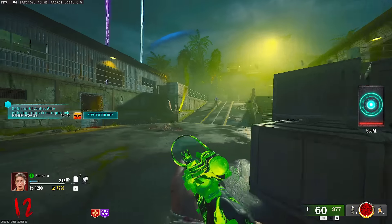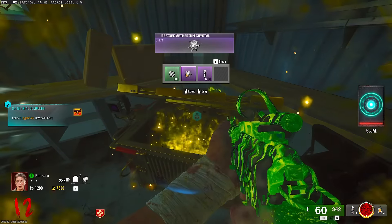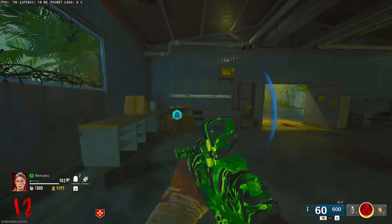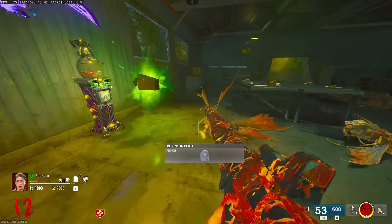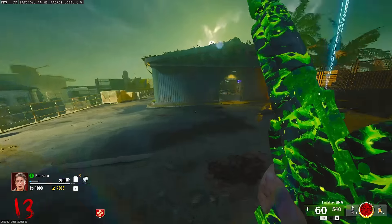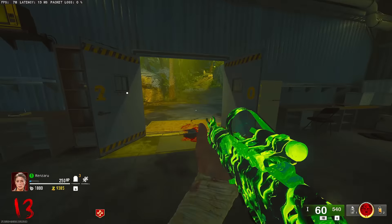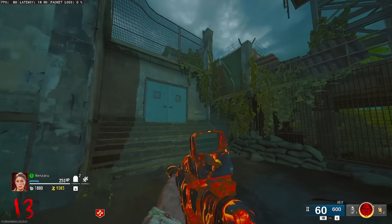There's one of these Sam trial things. Let's do one — I got PhD Flopper, need to kill 30 zombies with it. That's kind of unfortunate during a vermin round. I completed it and got a gold reward. We got a refined Ethereum crystal — is that just a Pack-a-Punch upgrade? Oh my god, it is! Sam trials are actually huge. That's literally a 15 grand upgrade just for free. Whenever there's a Sam trial, just make sure you do it.